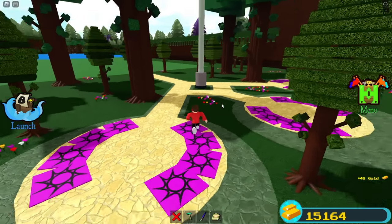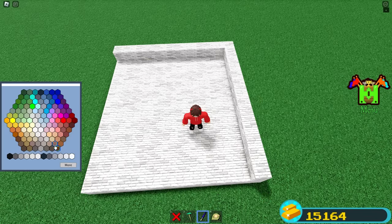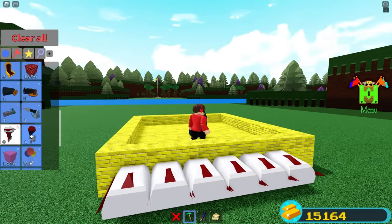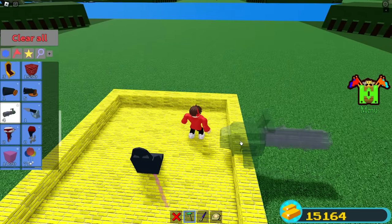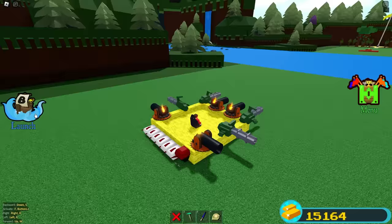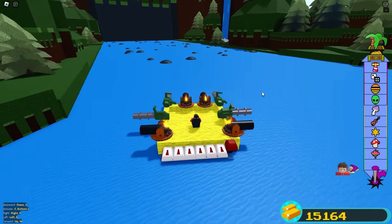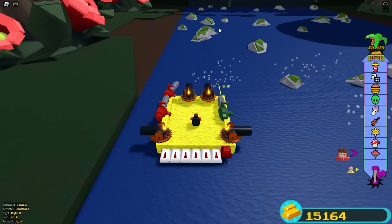Okay, for this round we can build whatever boat we want in whatever shape. I know exactly what I'm doing — I'm just gonna build a giant cube, and it's gonna be yellow. Boom, just like that! I'll place the seat, the turbines, and the artillery and I'm pretty much done. Are you even close to being done? I'm already ready! I'm gonna go ahead of you and win — I'm definitely not clearing a path for you this time. I'm already launching!